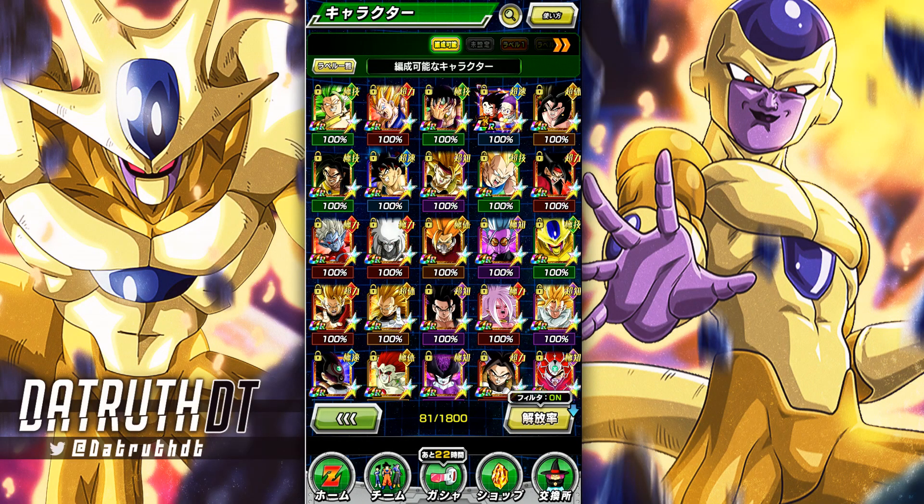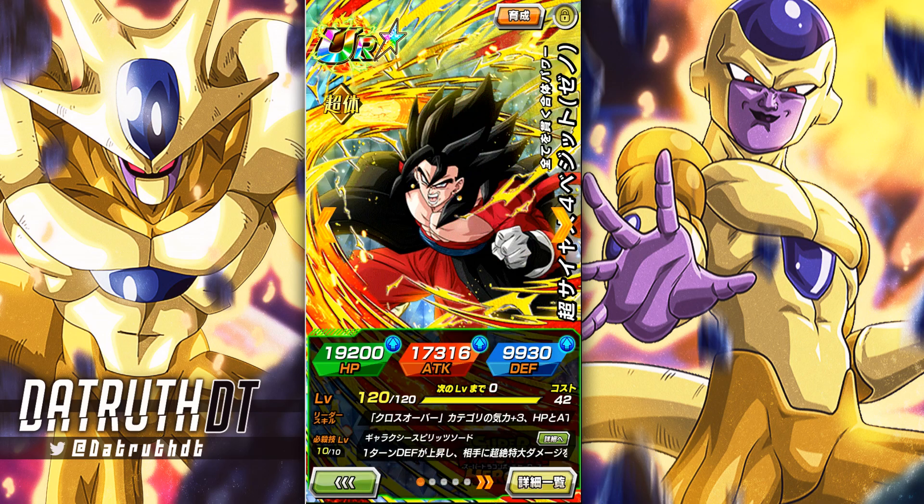We're back for another Dokkan Battle video. Today we're going to take a look at the Crossover category team introduced by Super Saiyan 4 Vegeta — a very fitting leader. He's going to be a very strong leader for this team because he is a category support type unit, working at his best supporting a combination of Crossover and Grade 8 Power category allies.